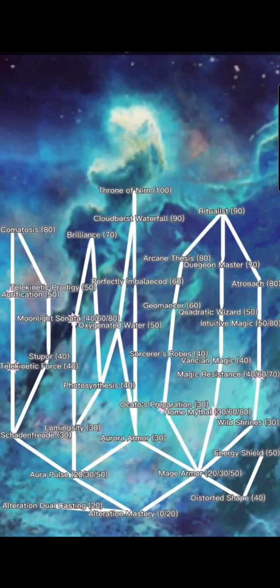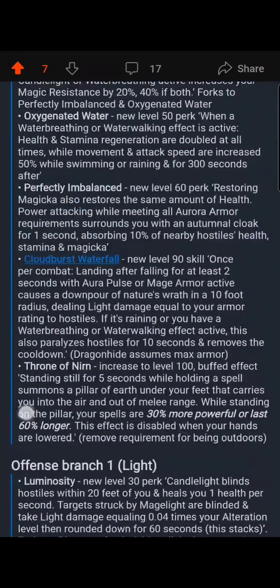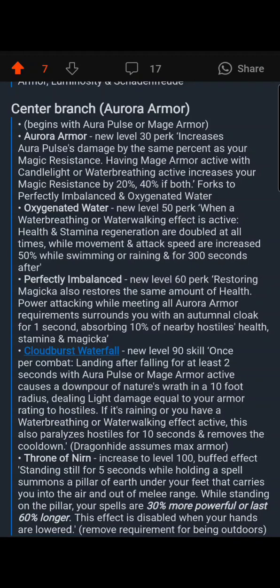Perfectly Imbalanced is mainly meant to justify using Equilibrium, which normally eats your own health in order to give you magicka back. With this perk, restoring magicka also restores the same amount of health — so normally you basically stay at around the same health level. Depending on your difficulty, you can lose more health than you regain, or gain more if you're at a lower difficulty. That's just base game Equilibrium stuff, but this perk should make it much easier to use.